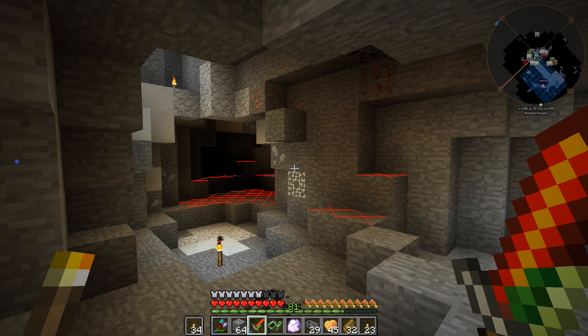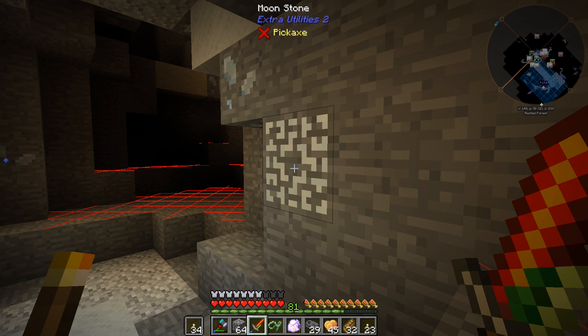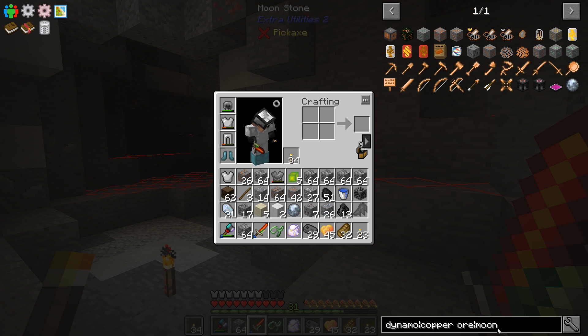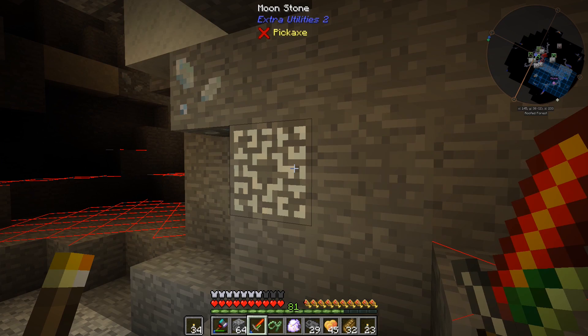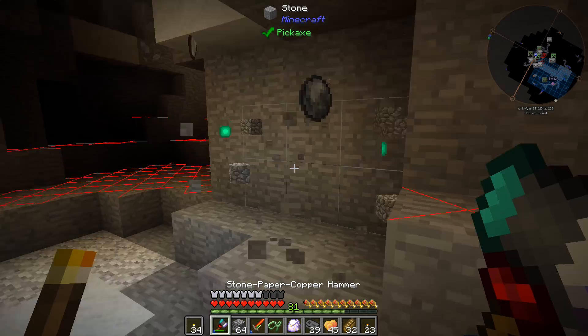So I decided to do a little bit of branch mining, I broke into this cave and I've been exploring it a little bit. I wanted to show you guys this — it's called Moonstone from Extra Utilities 2. I've never seen this before. I already broke one not knowing what it was and I got a Moonstone out of it. So I found it here at Y38 — I don't know if it only spawns at Y38 or anywhere in the world — but that's what it looks like, you break it and it just turns into this little round thing.